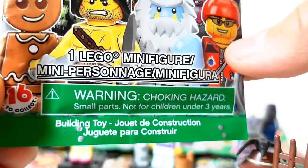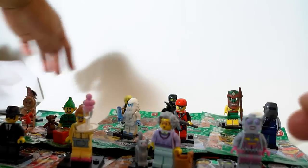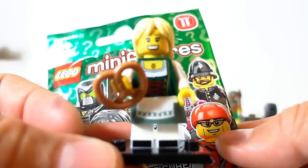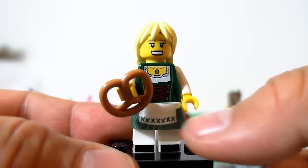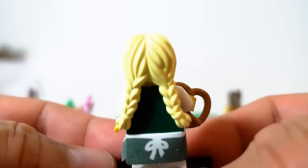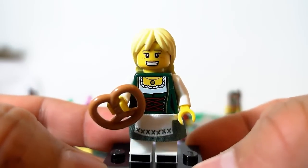Next one up is another one of my favorites — the Pretzel Girl. She has four bump codes — one, two, three, four. She's really cool because she's got a fabric little skirt. She's holding a pretzel and she's got little pigtails — super cute, another awesome minifig.